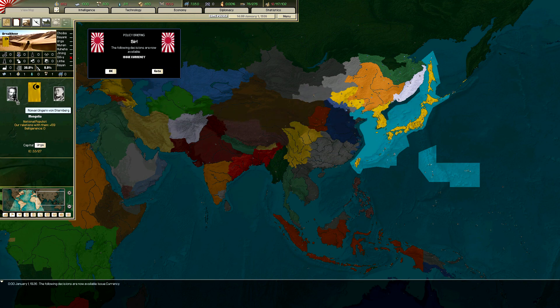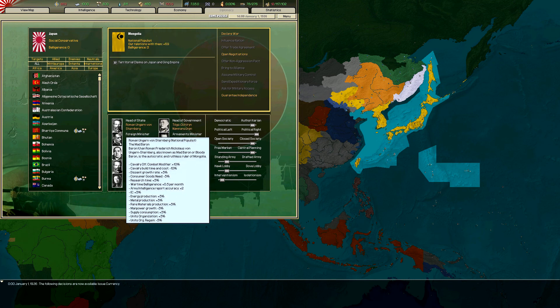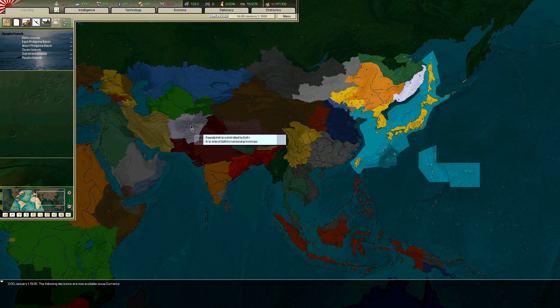They have Mongolia, and this man has the greatest name I have ever read: Roman Ungern von Sternberg. He's giving a very stern look there, and he's got a magnificent moustache to suit the name.